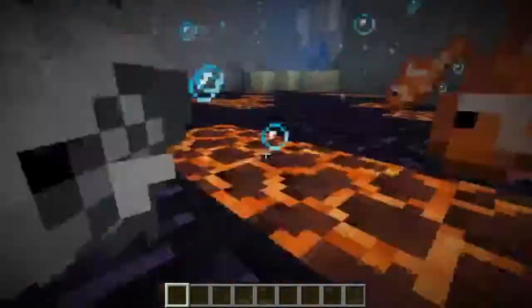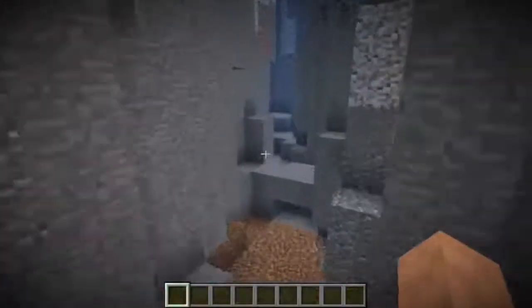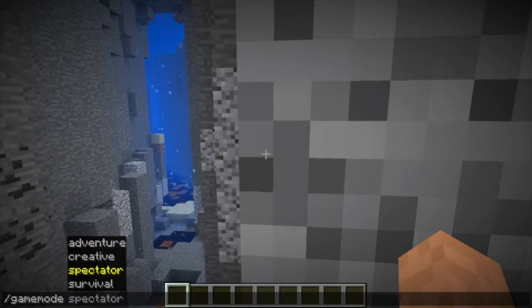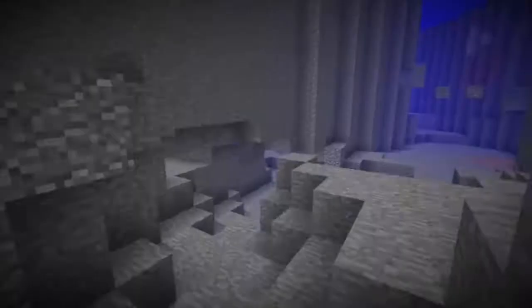That's crazy. So there will be underwater cave systems — this is a really good area right here. There might be underwater cave systems that go off of the underwater ravines. This actually might be one here. Here's an underwater ravine, and then there's a cave system that goes right off of it, and it is completely filled with water. So that is something new that was added in this update.